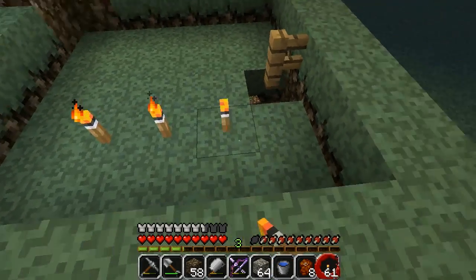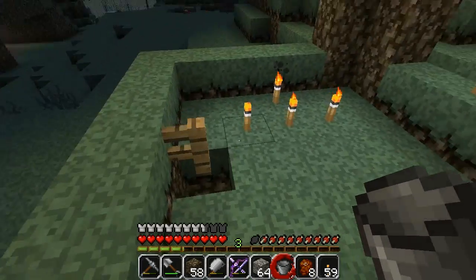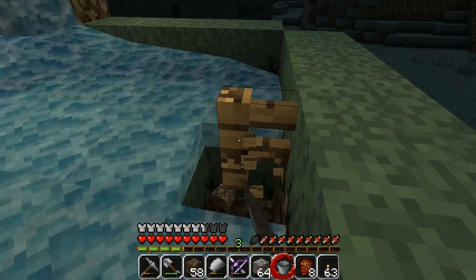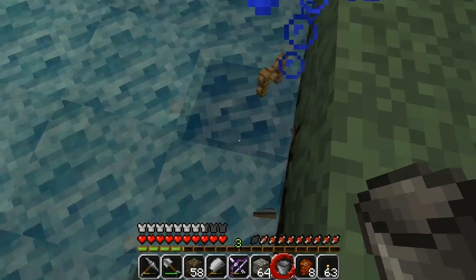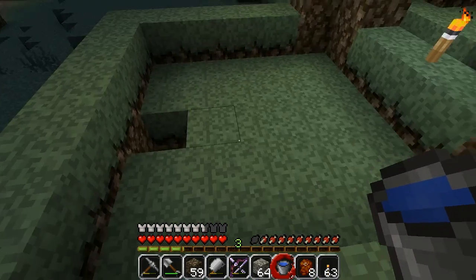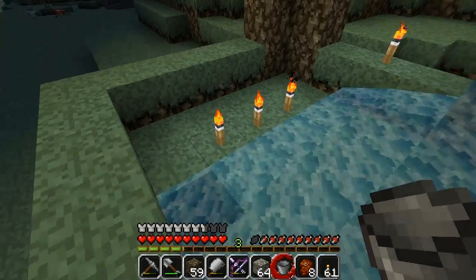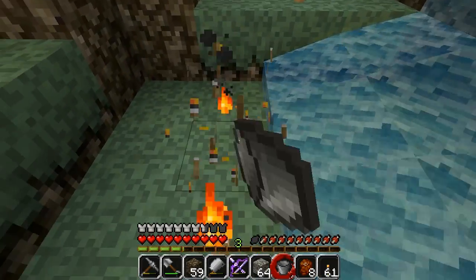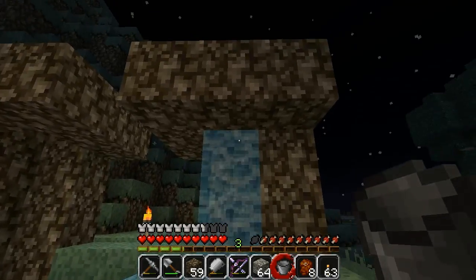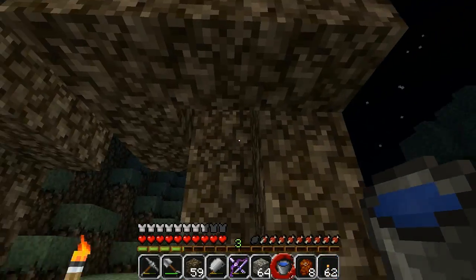Basically water always moves towards a hole. If you're putting down redstone or rail lines or something and you don't want it to get washed away, just put a hole. So if you want torches, redstone wiring, minecart tracks, or whatever to be safe — dig a hole. The water will go straight for that hole. If you have stuff here, you can dig a hole there, and so on.